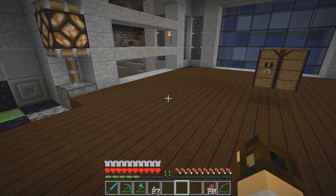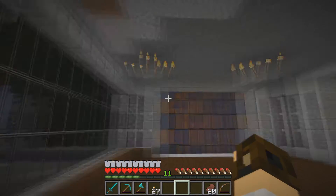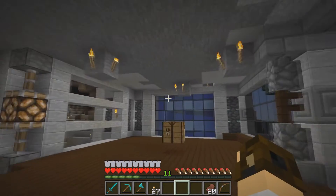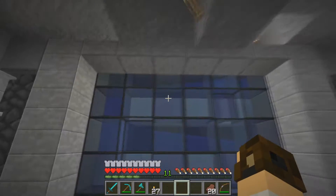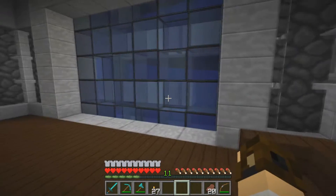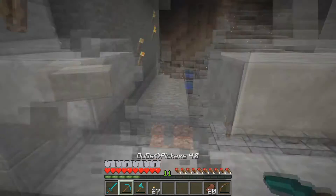Hey guys, welcome back to another episode of Comic Craft. Last week we worked a lot on the third floor. I did a little bit of work since you guys have been gone - here's that glass wall with the water we were talking about. Now the big thing we're working on this time is a tree farm.